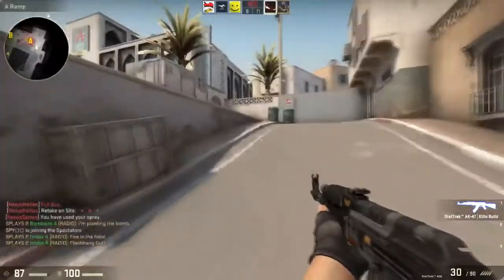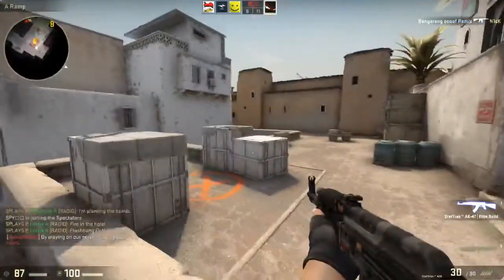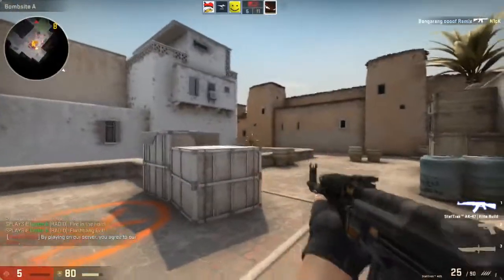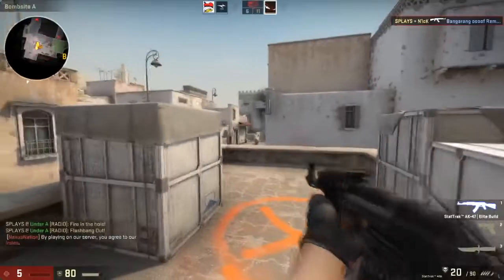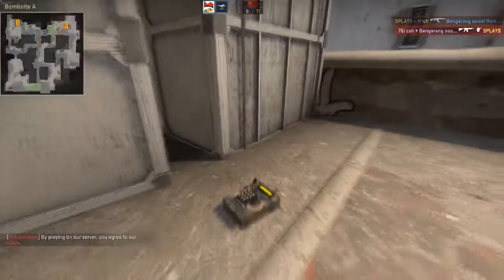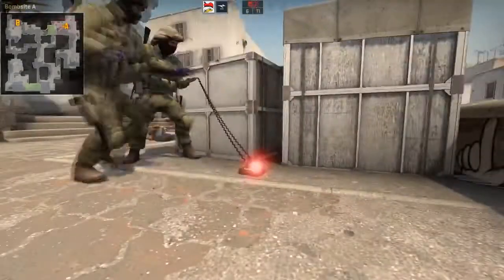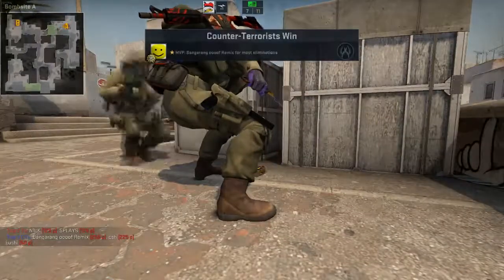Let me start off by giving you a quick brief on what these games are. In CSGO there are two teams, the terrorists and the counter-terrorists. The terrorists need to get to bombsite A or B and try to blow them up, while the counter-terrorists try to defend them. If either team is eliminated, the other wins. If the terrorists successfully plant a bomb, the counter-terrorists have a certain amount of time to defuse it or the terrorists win the round. If the counter-terrorists manage to defuse it, then they win.